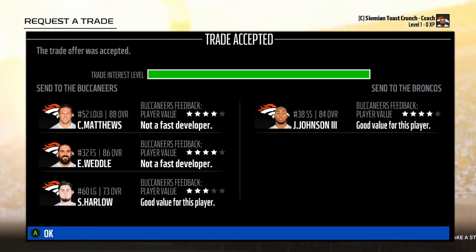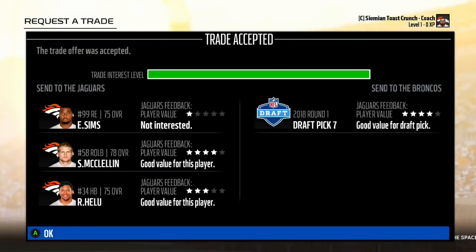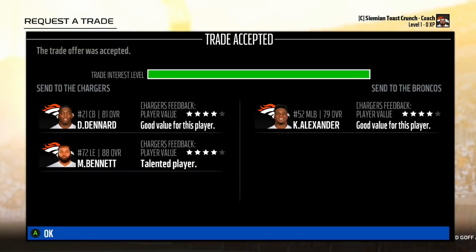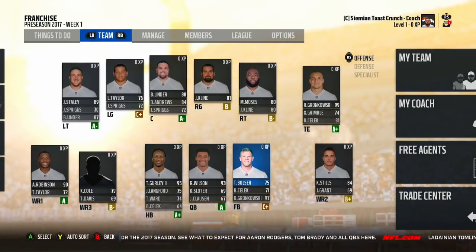It seems a bit more difficult to trade for players in this mode. Clay Matthews, Eric Weddle, and Sean Harlow for John Johnson the Third. Mark Barron and Ray Maualuga for the Titans' first-rounder. Shay McClellan and Roy Helu for the Jaguars' first-rounder. I'm giving the Bears this Cofield guy and a third-round pick for David Andrews, who I'm going to shift to guard. Darquez Denard and Michael Bennett for Quan Alexander. I think this is going to be the team for the first season.